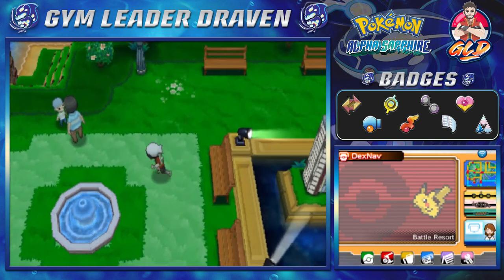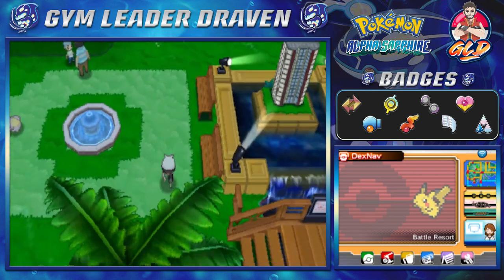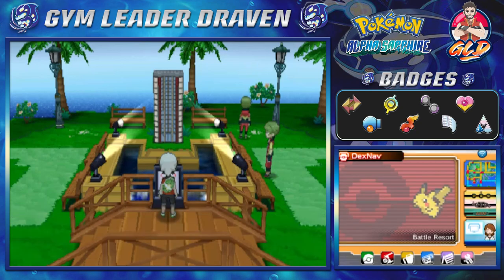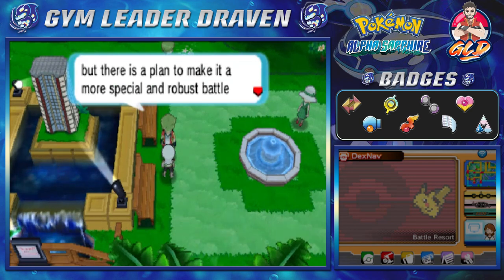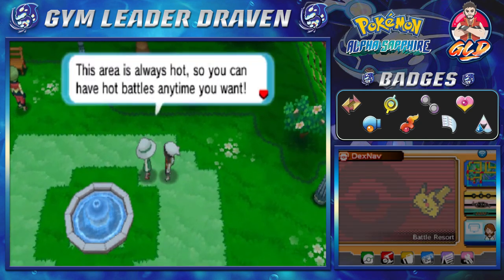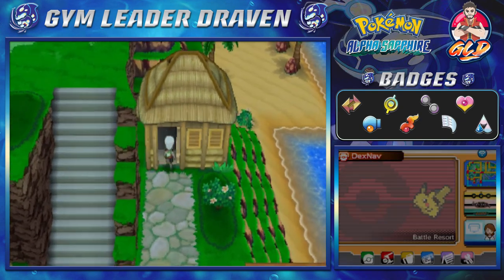That was whatever. Looking at the Whismur makes that guy feel like dancing. Now check this out - the Battle Frontier project has started! The first Battle Frontier facility building model - that's not a bad looking model. The sign reads: 'The Battle Resort is still popular, but there is a plan to make it a more special, robust battle facility called the Battle Frontier,' which you guys know I'm trying to avoid like the plague.